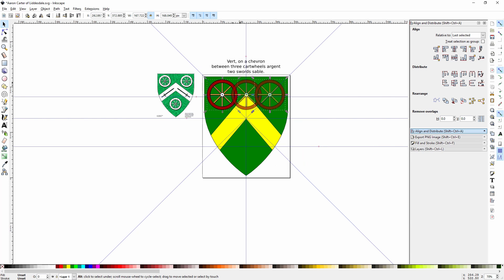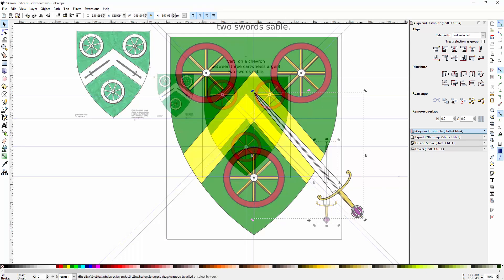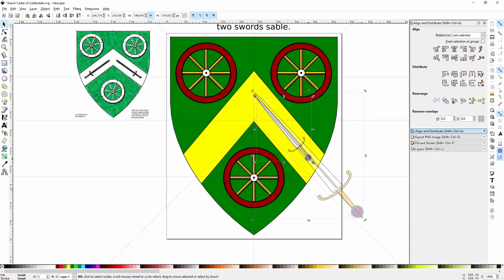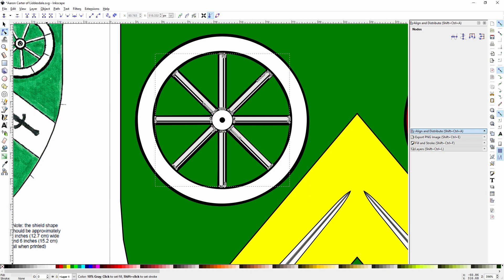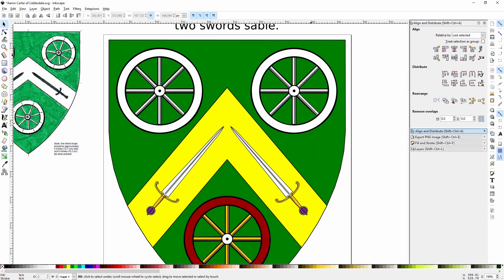Adding in the charges now, working on the quantity first. I found a sword in my library that's similar to what was used in the submission. Now I'm changing the tinctures so that everything matches.